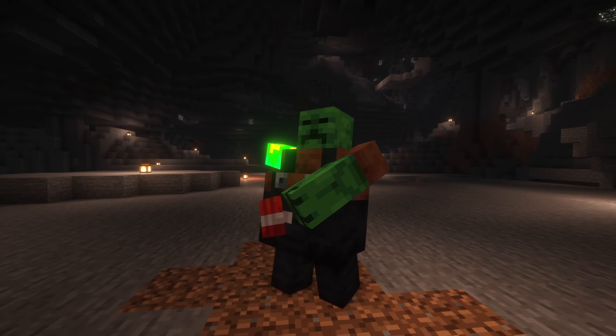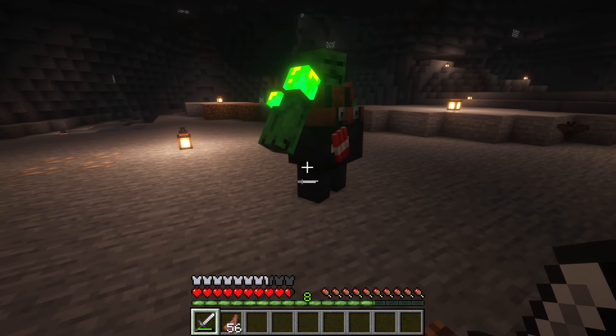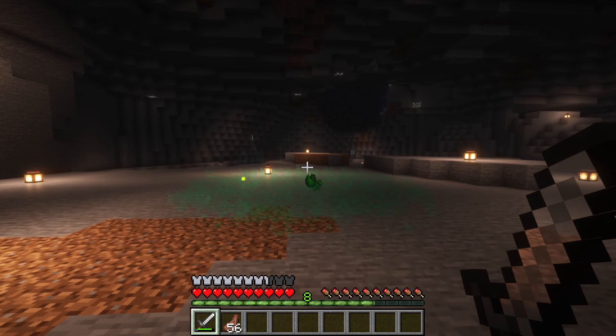Finally, there's the Boomer Zombie. It fights like a regular zombie, but when it dies, it releases a poison mist that turns the area around it into a toxic danger zone.